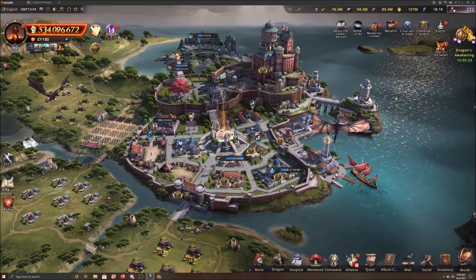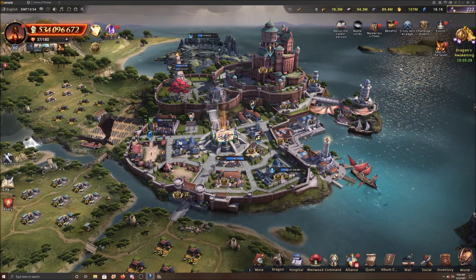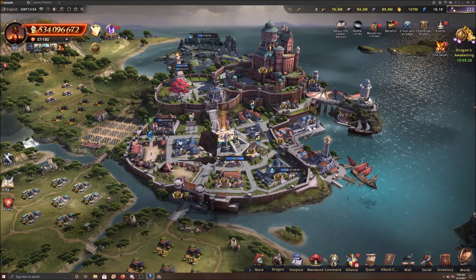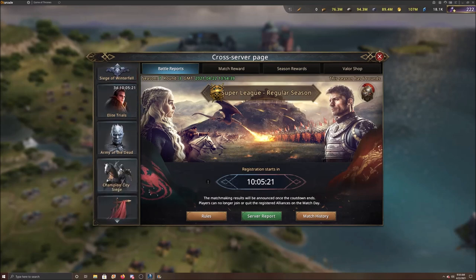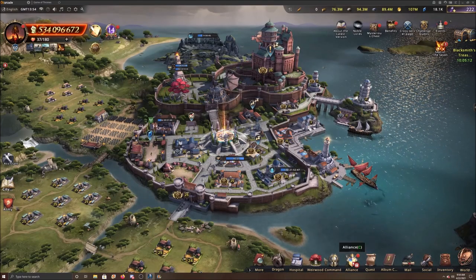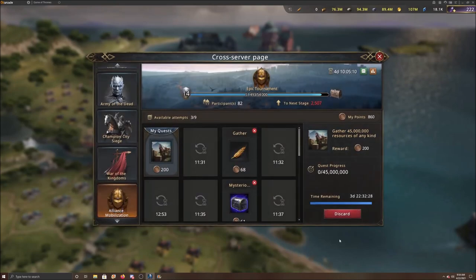A quick tip on Alliance Mobilization: the event used to have its own icon but now it's in the cross-server page — scroll all the way down and it's right there. A quicker way is to go down to your alliance tab; it's right at the top. Just click that and you're there instantly.